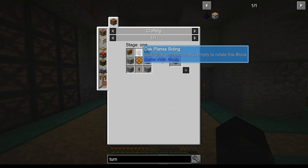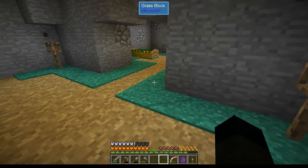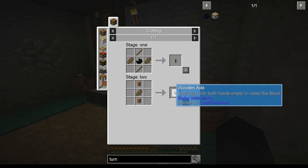The turntable needs some sidings, a copper gear, a wooden axle, and some smooth stone. Obviously we know the wooden axle recipe. Incidentally, I have been around and transferred to change all of my crafting stations.